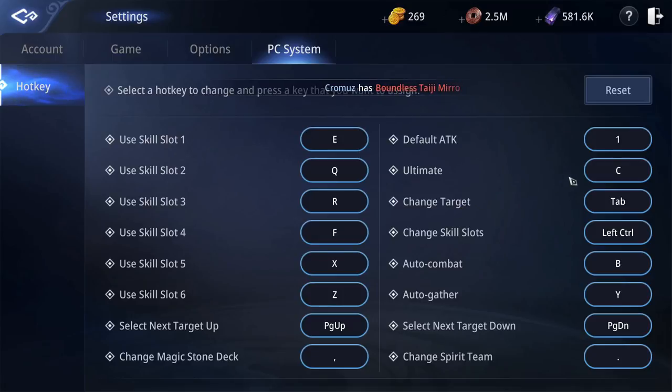I have remapped my ultimate ability to the letter C as in Charlie, and now I change slots with the left control key. I set auto combat to B for battle bot, and auto gather to Y. Why Y, you may ask? Because it is next to T, and T stands for treasure.